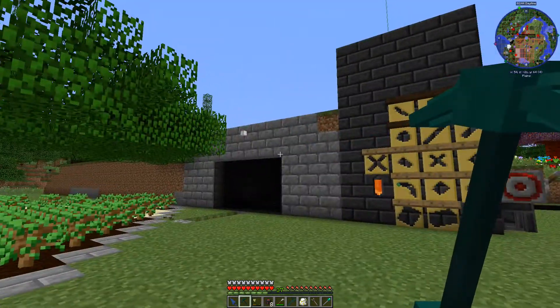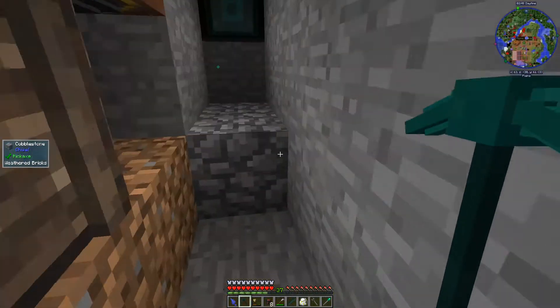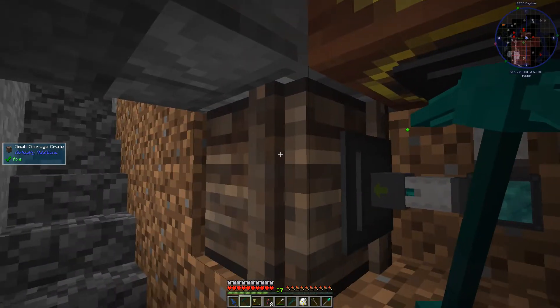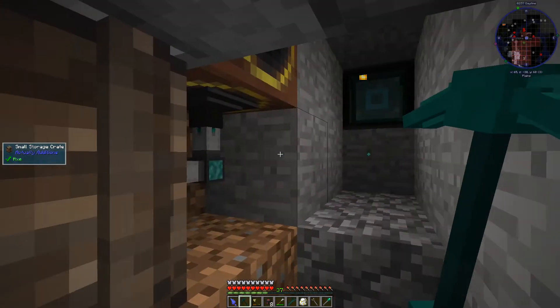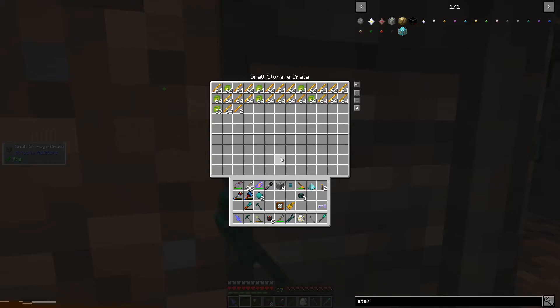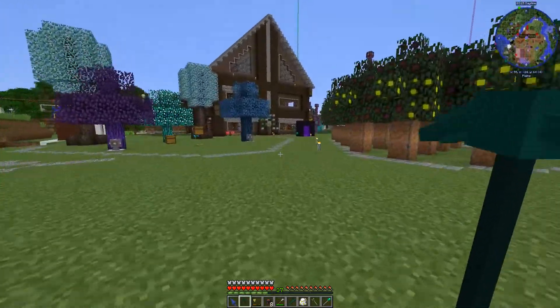I just came down here and turned it off, made sure it was set to off because I don't want any more power coming out of this thing. Let's take a look at our small storage crate and see how we did overnight. We have tons of experience, which is kind of cool, but more importantly we have tons of blaze rods and we never have to worry about it again. We'll go put these over in our storage system.